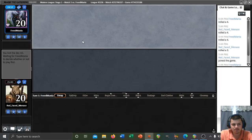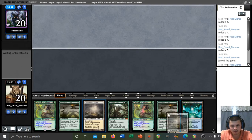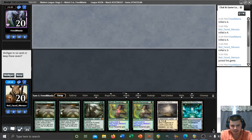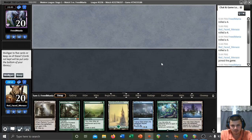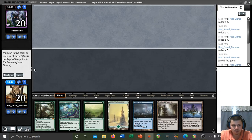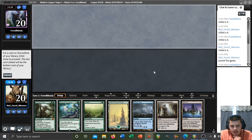We're playing against Freed Mania — one of the guys on the leaderboard with a billion trophies. This hand would be great if I had an amulet, but it does not. On the draw we don't have a turn one green source for a reclaimer either, so I'm going to mulligan. This next hand is much better in my opinion.